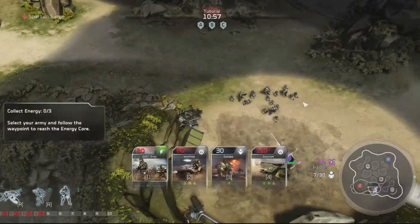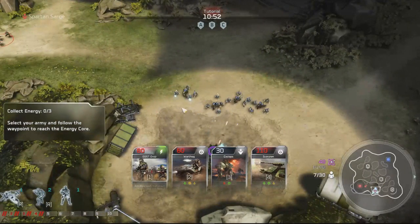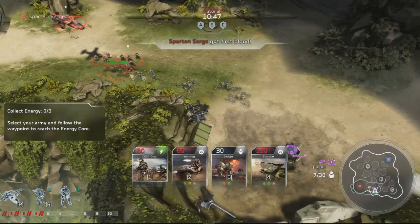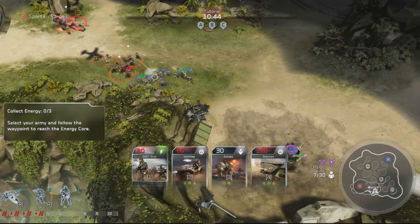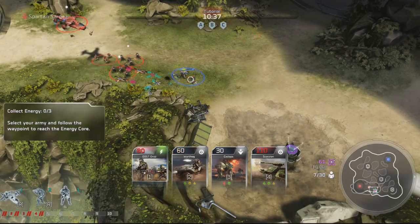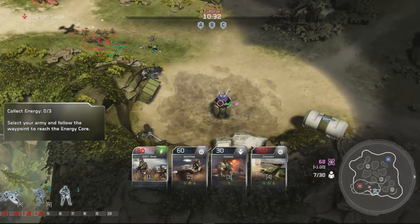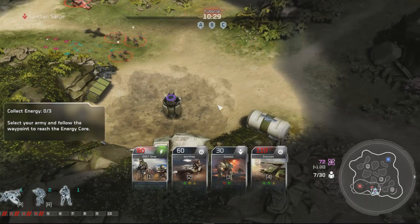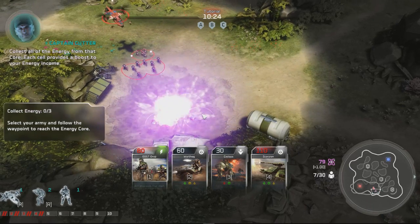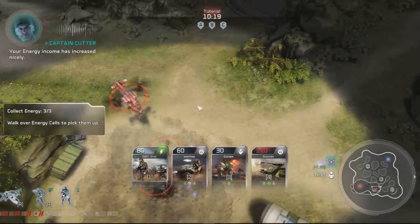The enemy is trying to take that energy core — get to it before they do! Let's get this over with, let's light them up! This should be a walk in the park for us helljumpers. They got the first group, second group — they're all destroyed. Let's take the center and cook this energy core!